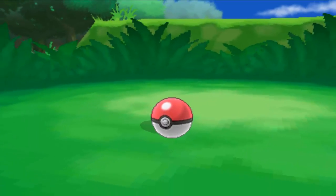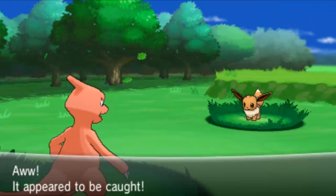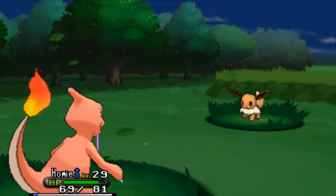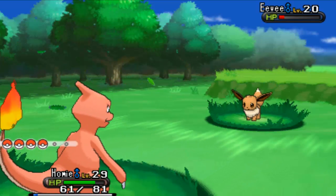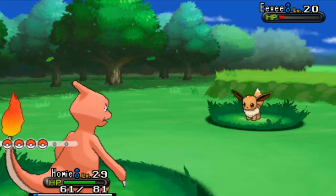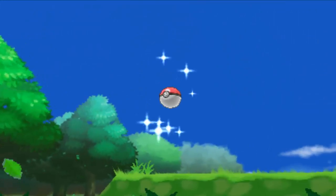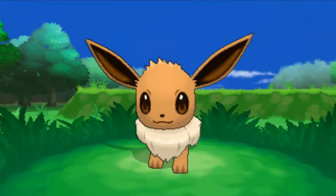Eevee did not use Quick Attack. Jolteon is one of the best Electric-type Pokemon you can ever have because Jolteon has a blazing high Speed of 130 and a really nice Special Attack of 110. So it's a really nice Pokemon to have.